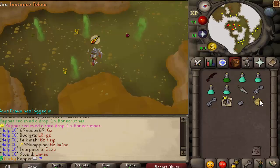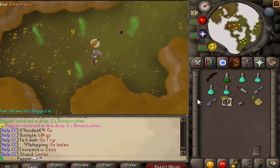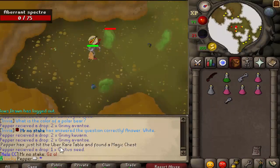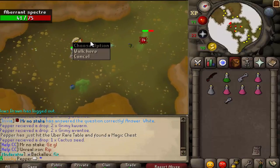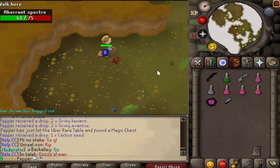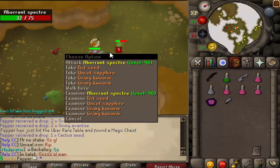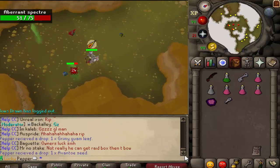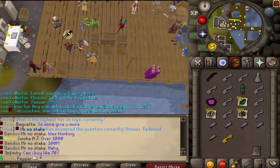A bone crusher drop from a superior — I would have rather had an eternal ring or an imbued heart, but that's cool, that's unlocked I guess. Hit my first rare uber rare table — this is my first drop match test seven. That's not bad. I'd much rather have that over a cash bag or a title. I would have loved a rapier, but that's cool, it's a good first one.